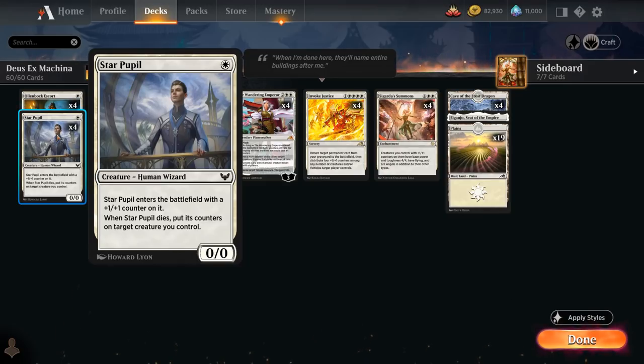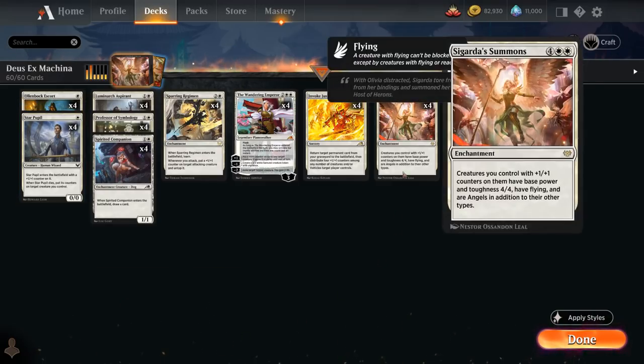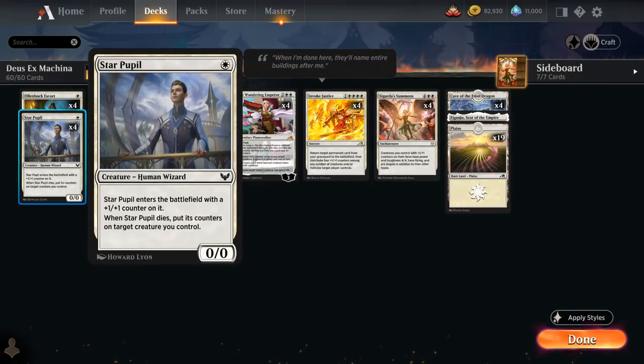We also have the full playset of Star Pupil, a 1-mana 0/0 that enters with a plus one plus one counter on it, and when the Pupil dies, put all its counters on target creature we control. The Pupil, when combined with Sigarda's Summons, just by playing it will be a 1-mana 5/5 flyer, which is pretty good, and has great synergy with all the other plus one counter effects in our deck.